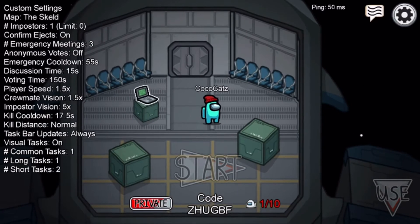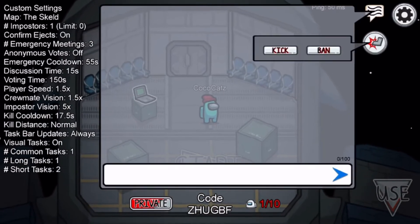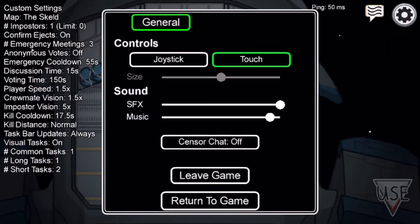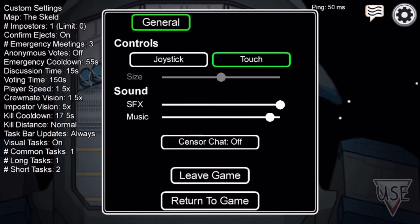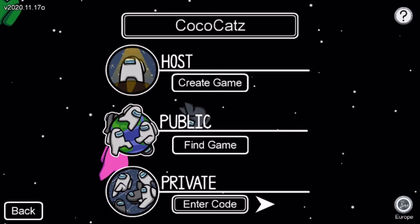There's a chat where you can talk to people and you can also kick or ban them. There's also a button to leave the game if you want to go.